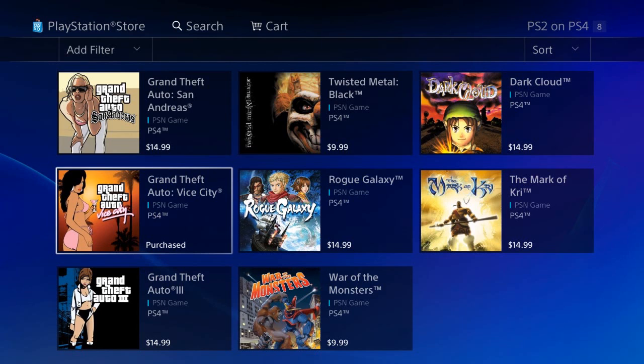So that's 8 total, and 3 of them are Grand Theft Auto games. Pretty cool. Let's talk about the price. The prices are a little high, honestly. All the Grand Theft Autos are $15. In fact, all of the games are $15, with the exception of Twisted Metal Black and War of the Monsters — those are $9.99. I think $15 is a little steep. I think they should all be about $9.99.